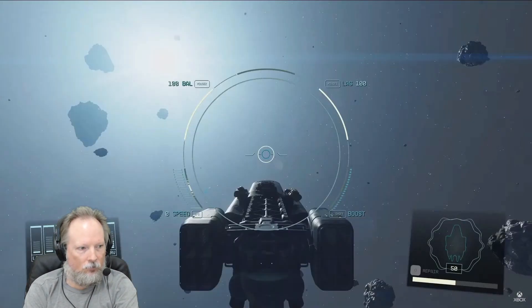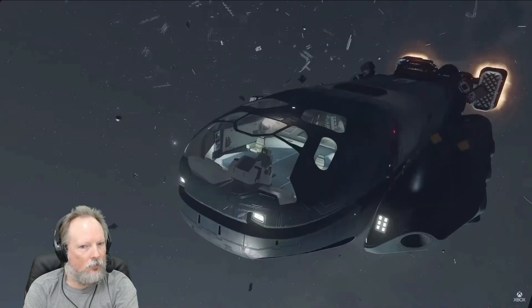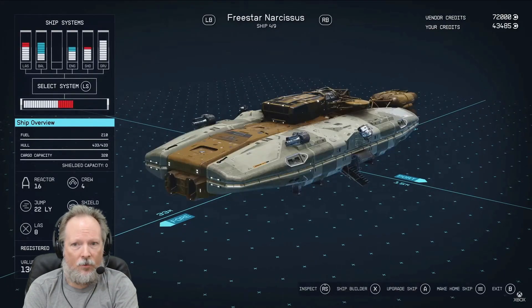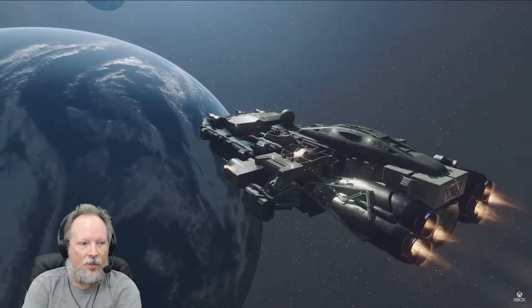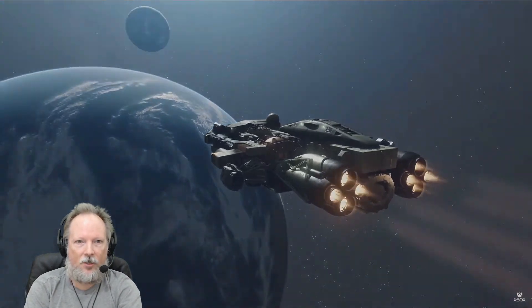Once you've taken control of an enemy ship, it's yours — add it to your fleet and retrieve it at any spaceport. It shows 'six of nine' or 'four of nine,' so they have nine ships. But space is way more than fighting for your life. So definitely you can have more than one ship — that's cool to know. That answers my question from earlier.